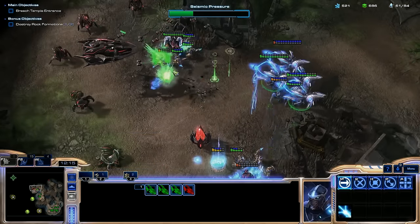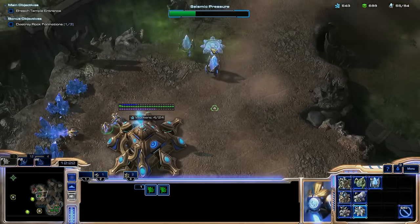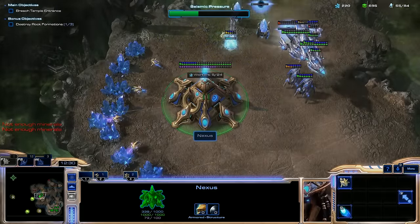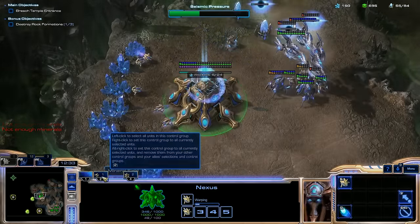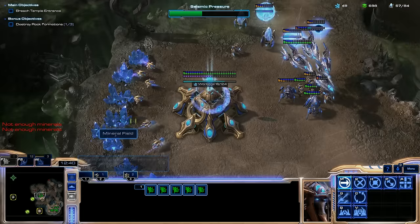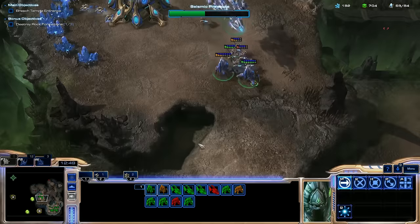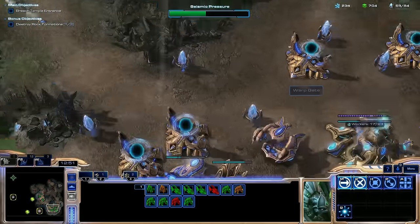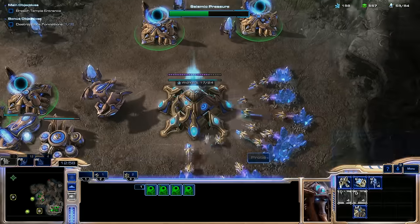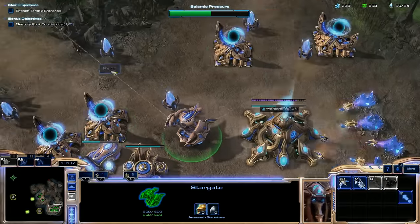That is a Carrier. This is not where I want to be right now — I am not well enough equipped to take that on. So let's get some cannons and more Zealots. Actually, I just need more Probes. Let's get more Probes here and then I'll transfer some. Note to self: don't push in there until you're ready. I'm not. I just need more Void Rays.